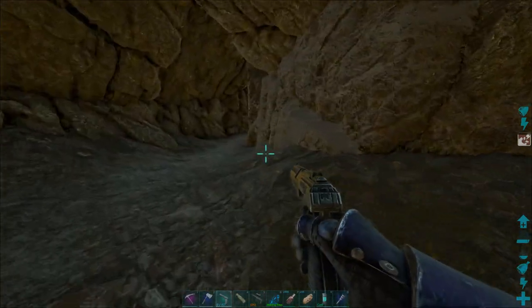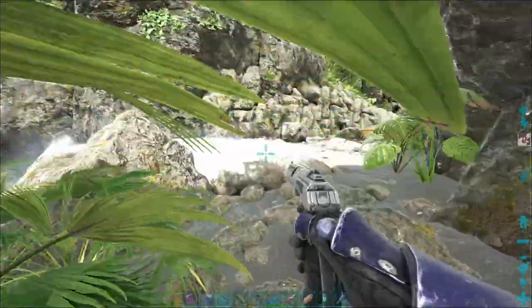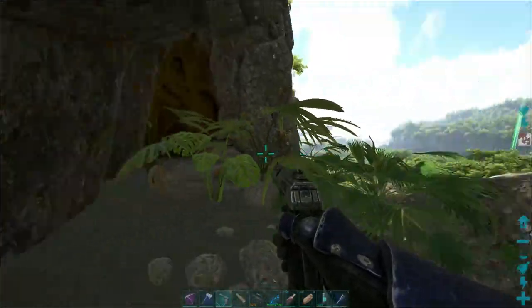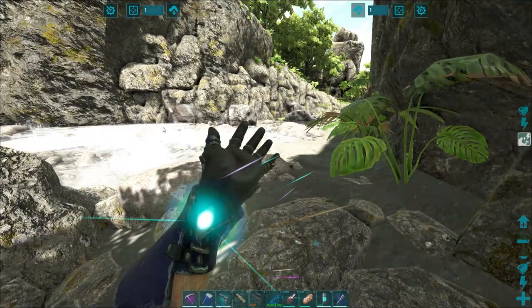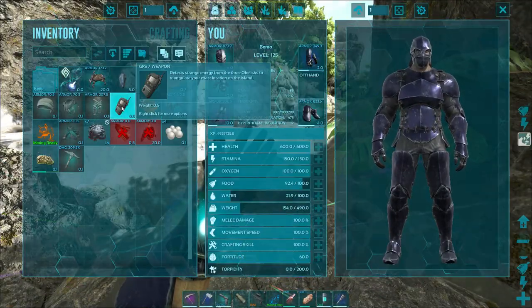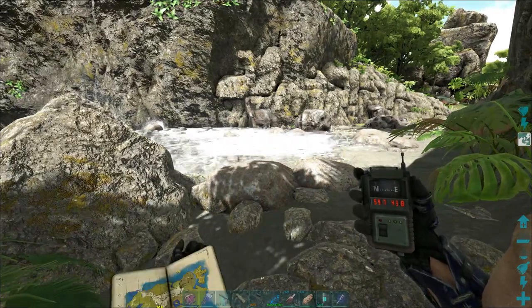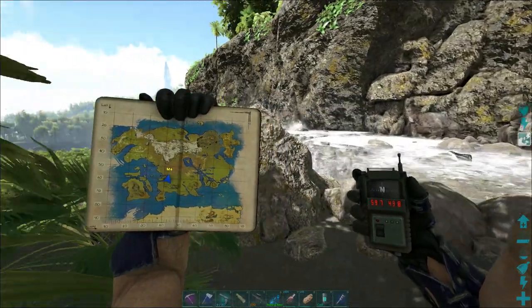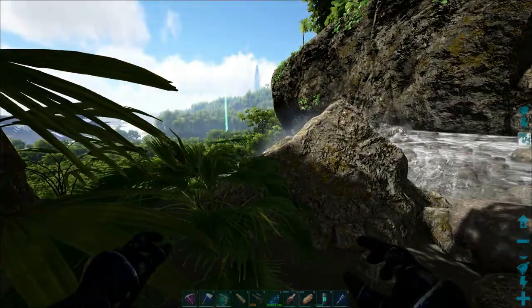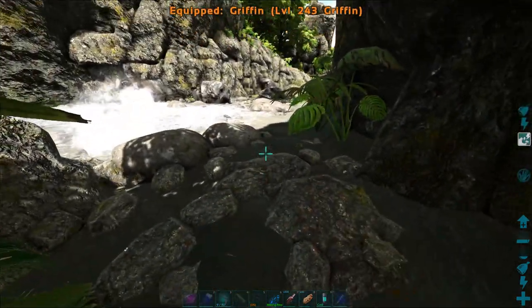Well, that's fantastic! That's what I'm talking about — it's a secret entrance! Let me show you where we're at. We are roughly at 59, 43 — I'll show you on the map. That's where it came out at, right by a waterfall. Let's get the griffin out and get back to base.